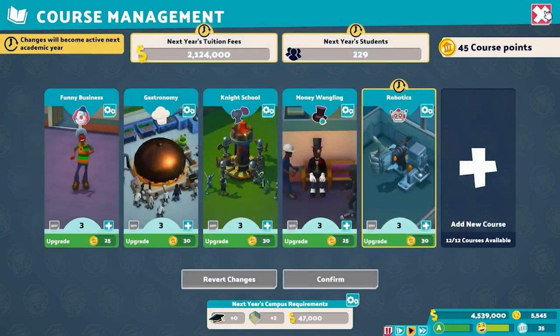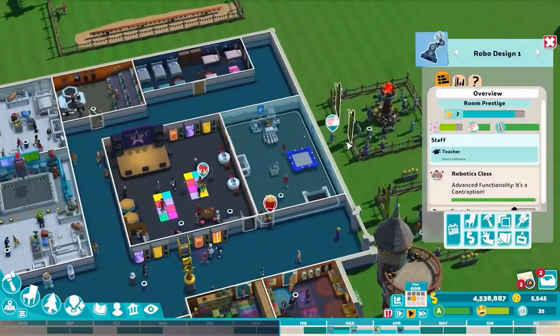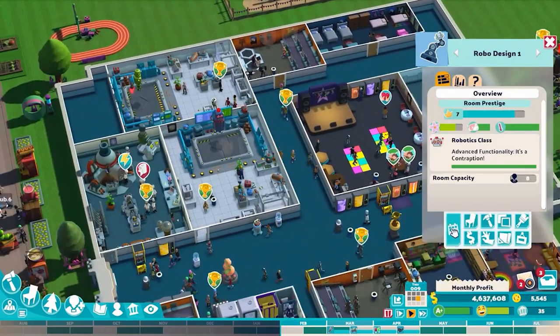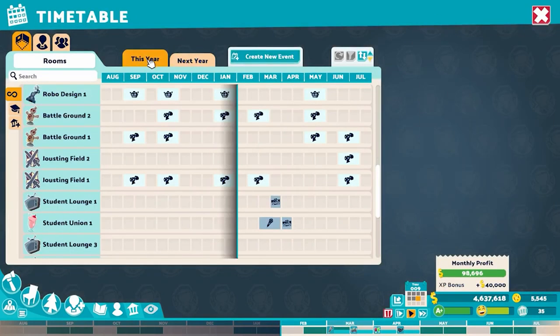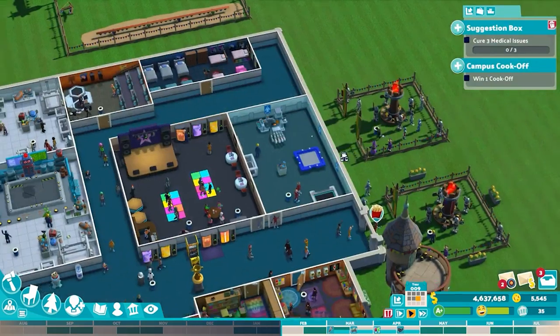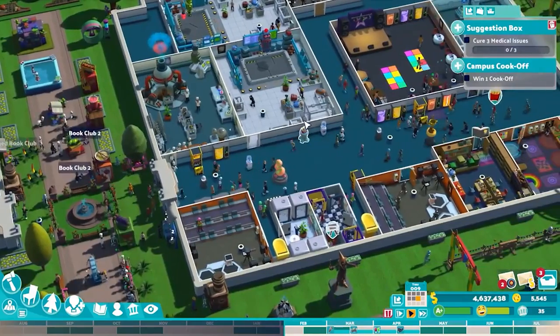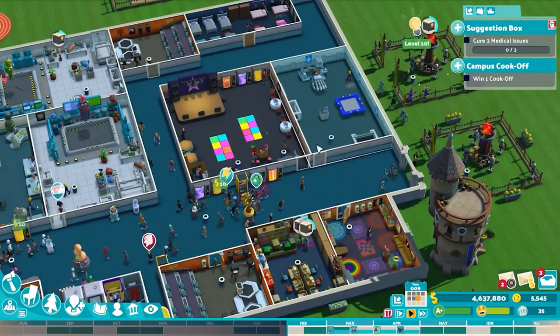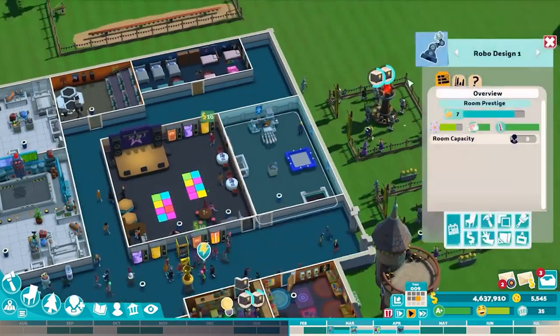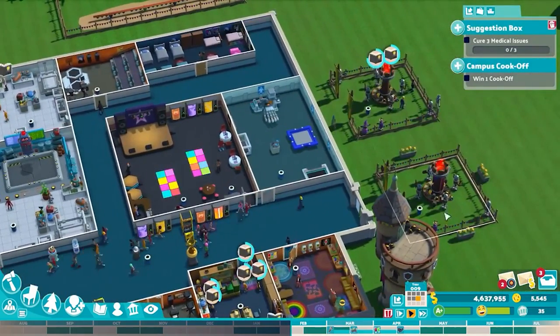All robotics needs is two different classrooms, somewhat like Knighthood: the robotics construction and the robotics design. The class can be self-contained if you get an incoming class of 48 students for a total of 144. That will give you a perfect ratio of classrooms and lecture halls. You only need three lecture halls and two robo designs, but the constructions will also be needed about as often as the battlegrounds.